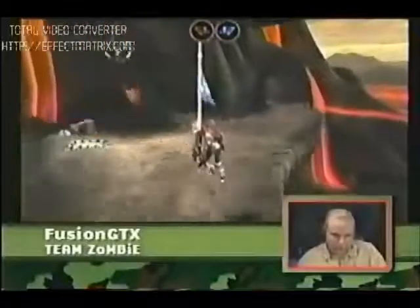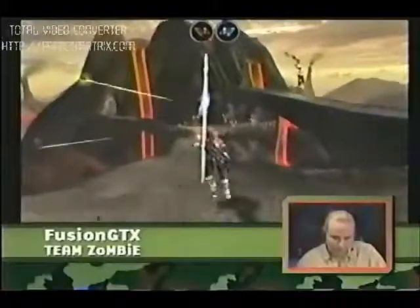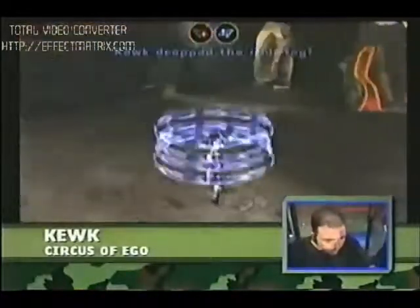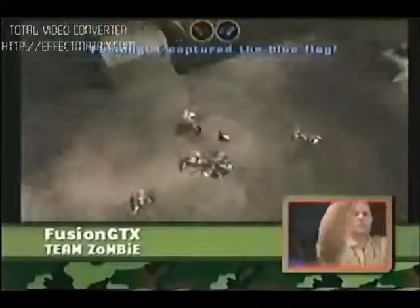We're in a stalemate. Kuk leaps down, grabs some health, anticipating the upcoming battle. As Fusion GTX rounds a corner, he's got two members of Circus of Ego unloading on him with flak cannons. He's bleeding green. Ladies and gentlemen, we are into overtime, and this will decide it. Down goes Kuk — Kuk and GTX all alone right in the first few seconds.